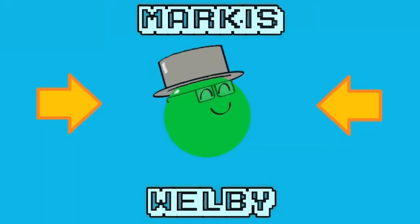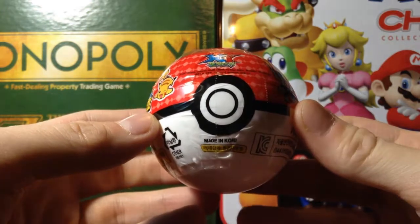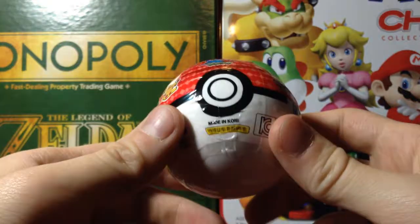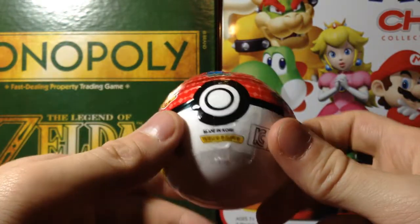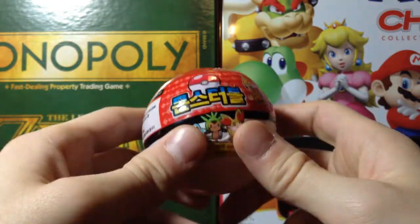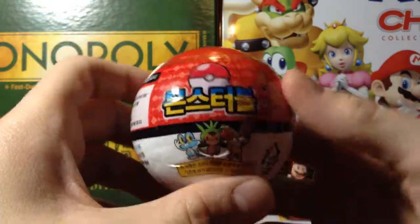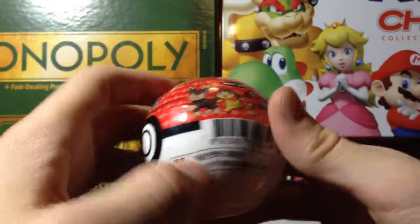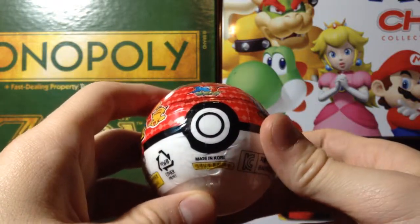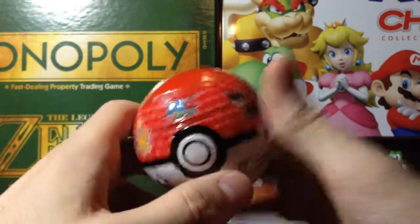Hi everyone! Howdy guys, here I have a Pokemon XY blind ball. Inside you get two of 20 erasers and one of 27 Pokemon charms, if I remember correctly. I bought this on a website for just a dollar, so it's apparently Korean and not Japanese. I don't know what kind of Pokemon you can get for both the charm and the erasers - it's all a mystery.